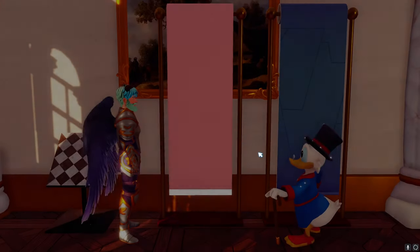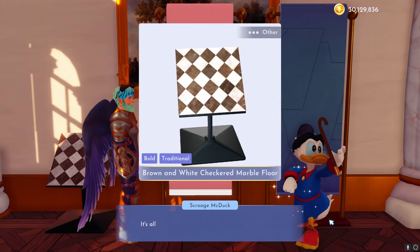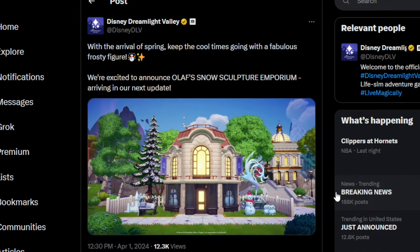New wallpapers and a new floor. All right, let me go in and grab these real quick. So here it is. As they said, with the arrival of spring, keep the cool times going with a fabulous frosty figure. We're excited to announce Olaf's Snow Sculpture and Porium arriving in our next update.